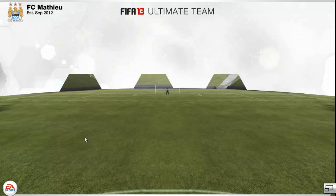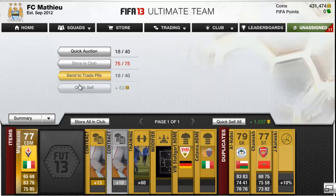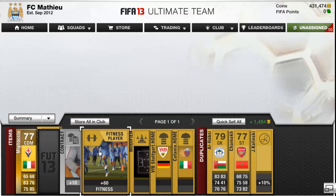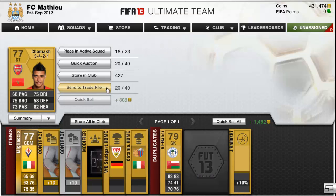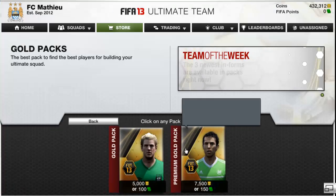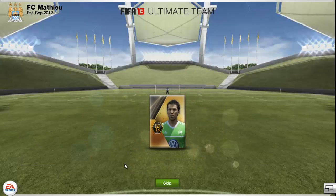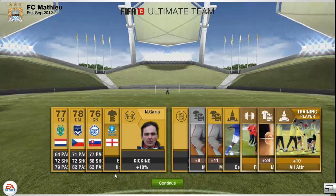Obafemi Martins as well - another quick player. I haven't used him on this FIFA but he used to be really good. I imagine he's still pretty good because he's basically got the same stats in the last few FIFAs. I'll take the Shamak as well - he might sell just because he's a Premier League player, but his stats seem pretty bad.